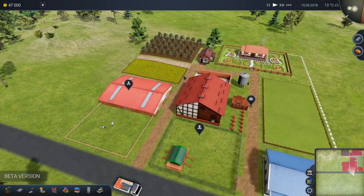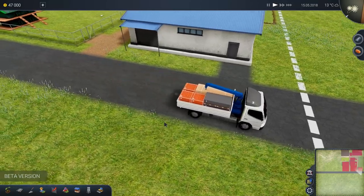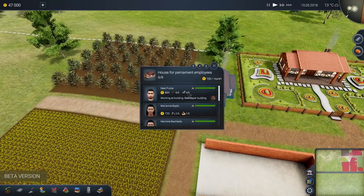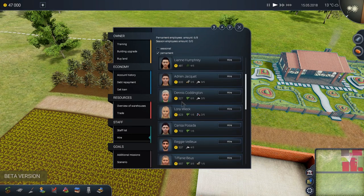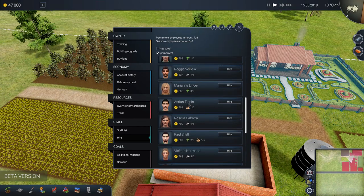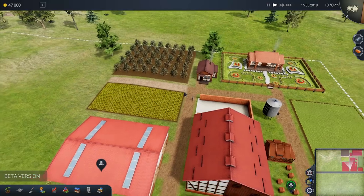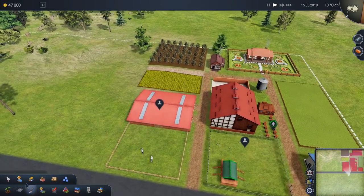It doesn't look like we have anything vehicle-wise on the farm, so we're all manual labor. Look, a construction truck driving around — I wonder if that's what will be used to deliver our materials to build stuff. This is where our workers are staying — we have room for six out of eight workers. Let's hire some more then. Let's find some people who are good at taking care of plants. Tiffany, we're going to need a very big harvest, so let's grab her. And let's grab Amelia — also very good skills in the harvest. That house is now full of eight workers.